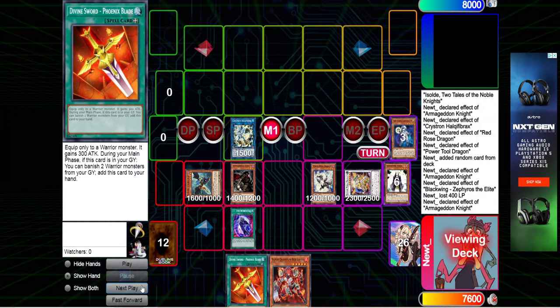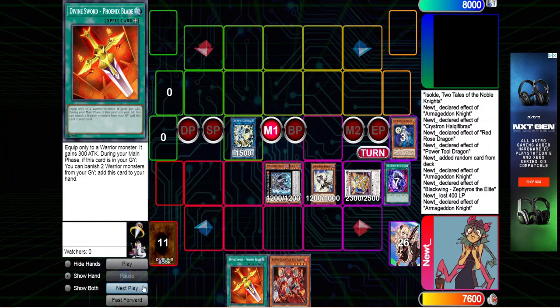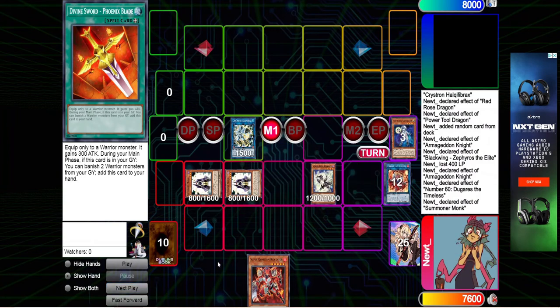We're going to activate this Armageddon Knight for, I believe, the final time. And then we're just going to go ahead and overlay these two for a Dugaras. The Dugaras we're going to have to summon over there for future reasons. We're going to detach two, summon the Summoner Monk. Summoner Monk pitches the Phoenix Blade, summon Summoner Monk number two. We need to free up our zone, so we're going to link these two bad boys into a Flame Swordsman link.